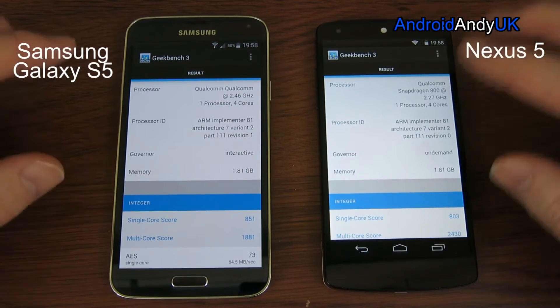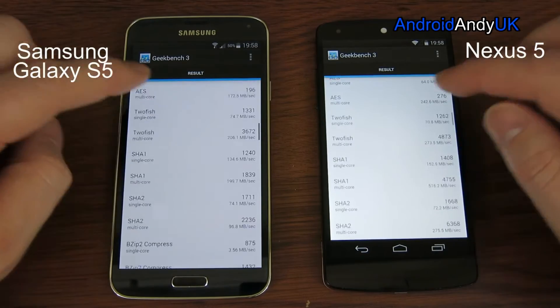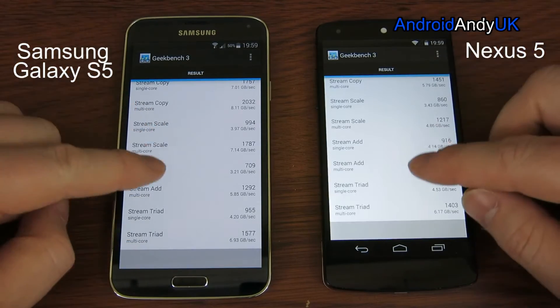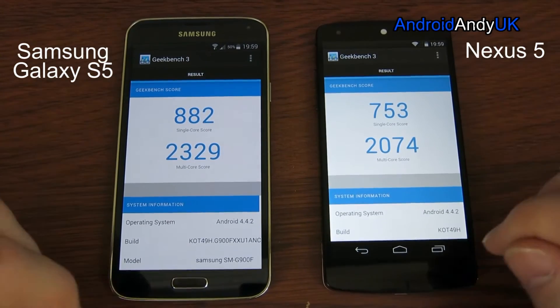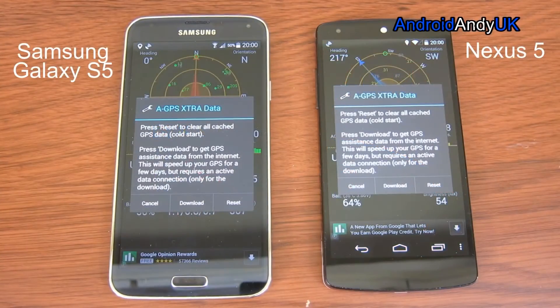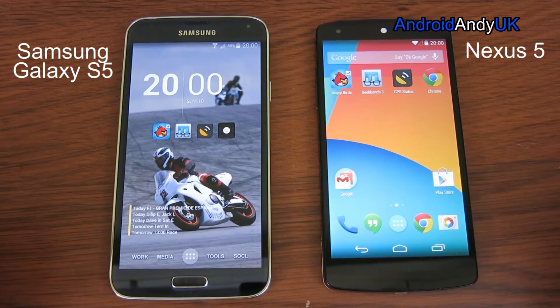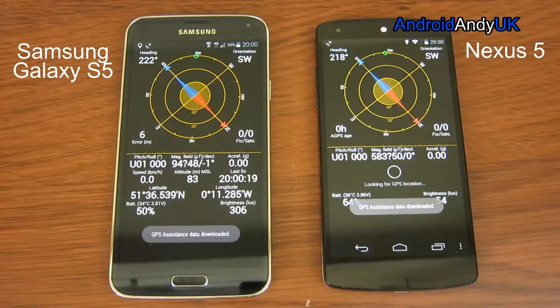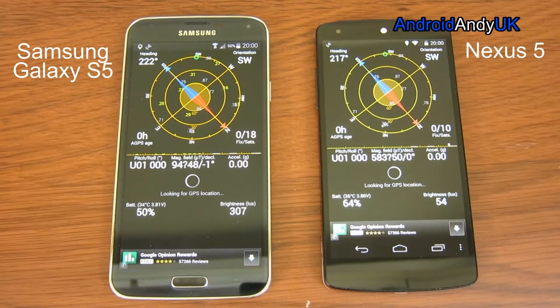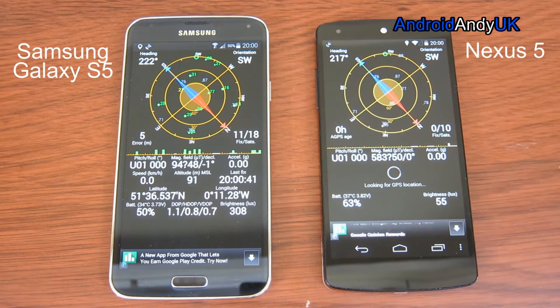So the S5, as you would expect, wins the benchmark. They're both running fast, so I'm going to reset them both and come out of the app. You see it said internal GPS state cleared. I'm going to start them both up — they've downloaded the AGPS data. They're both on the exact same Wi-Fi connection. The S5 has eight — whoa, that's very strong. The S5 is a clear winner on the GPS test.